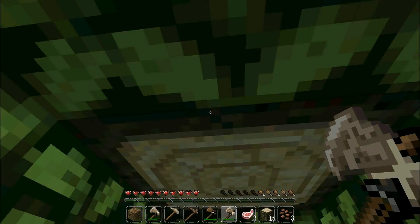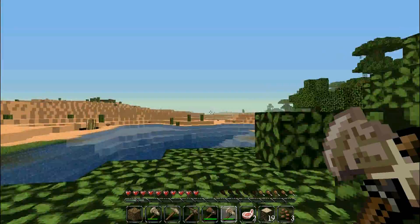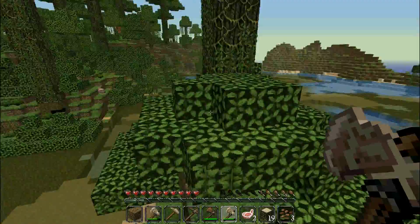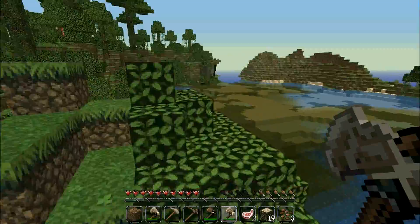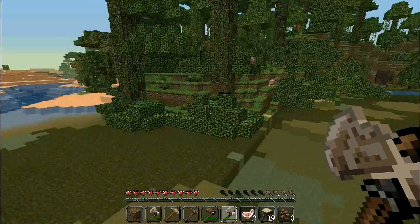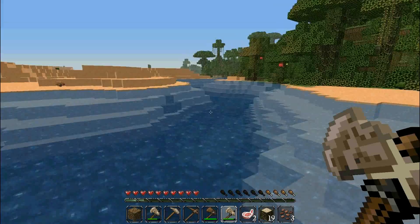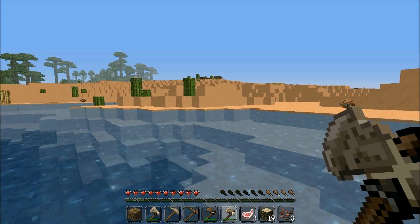And we'll get one more — that'll keep us safe for the night. I'm pretty happy with this world, it's looking nice. It's a nice spawn. I don't see any sheep though — that's a problem. One thing we'll have to do is find some sheep, because if I die it's gonna be hard to find where I am again.